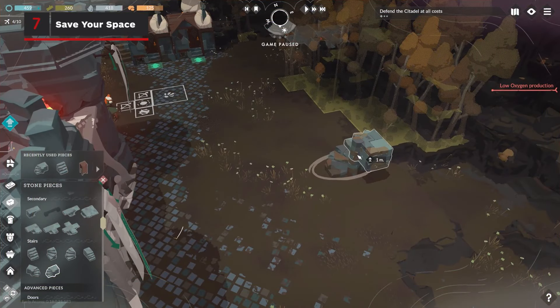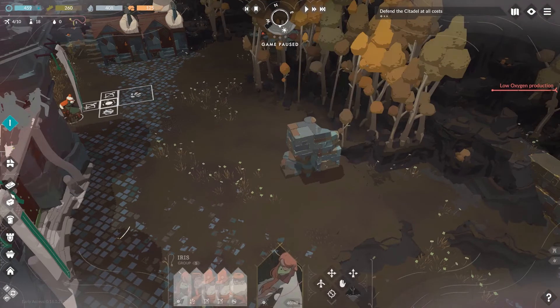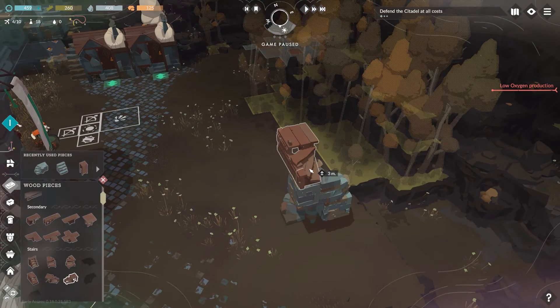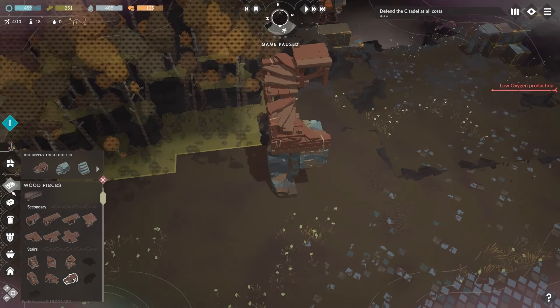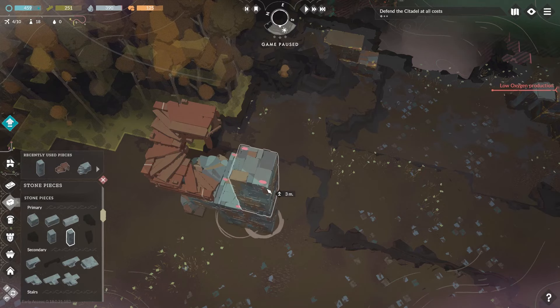If you're struggling to connect high walls, air filters, or other buildings to the ground, you can create a large spiral staircase pretty quickly and easily. Look for a curved stone stair piece with an adjacent block, place it, then rotate once to place the next stairs on the first block. You can do this three times with stone pieces and another three with wood on top before you run out of support.